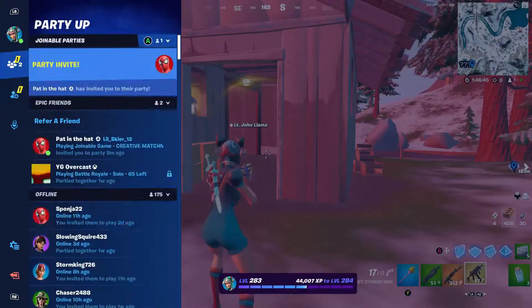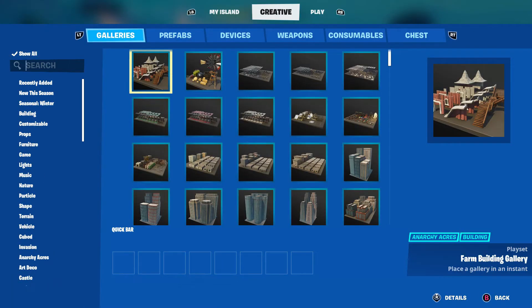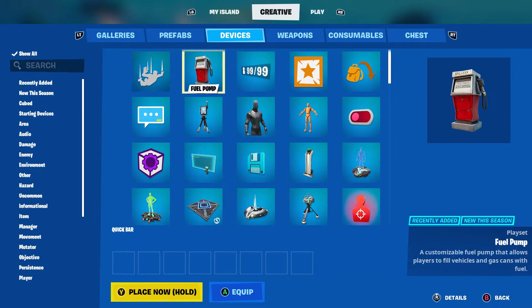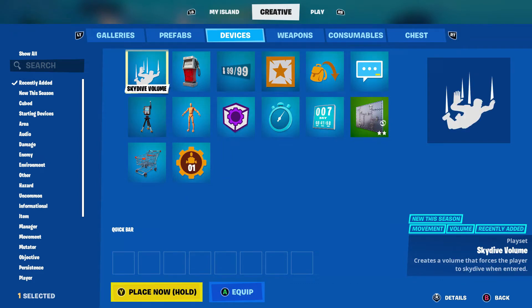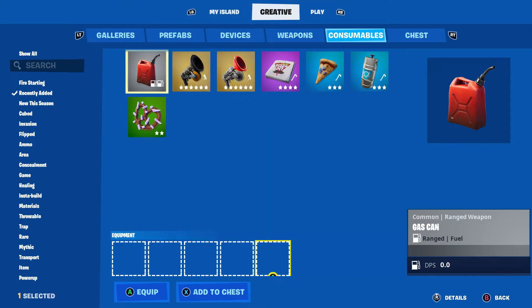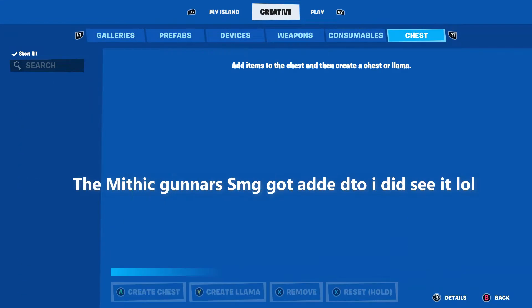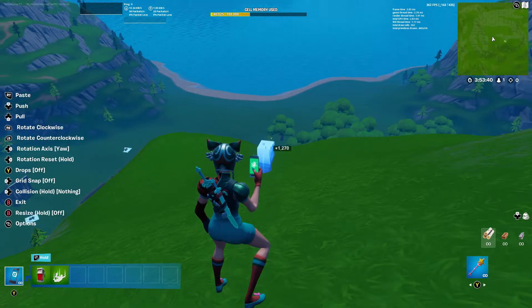Alright guys, we are back in Creative. Let's see what they added — they didn't add anything really new. Oh wait, this is different. Let's see what's recently been added: the fuel pump has been added, and a skydiving volume device. The flame bow got added back, and the gas can too.